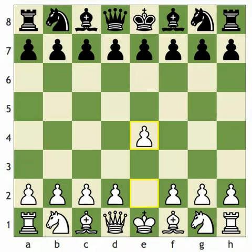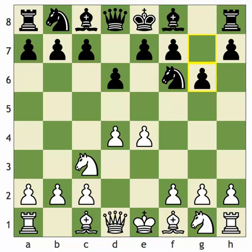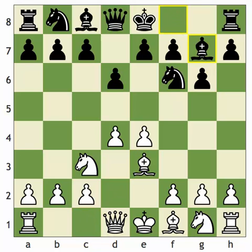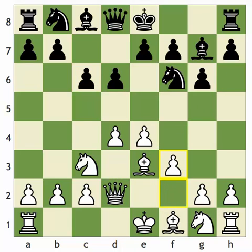Kasparov played white and opened with e4. Topalov played the Pirc, so d4, knight f6, knight c3, g6. Kasparov played bishop e3 — one of many possible moves — then black played bishop g7, and Kasparov played logically queen d2, preparing possibly to castle queenside and create a battery with the queen and bishop. Black played c6, and now f3 — a typical move in the Yugoslav attack in the Dragon — defending e4 and keeping the knight out of g4, where it would pressure white's bishop.